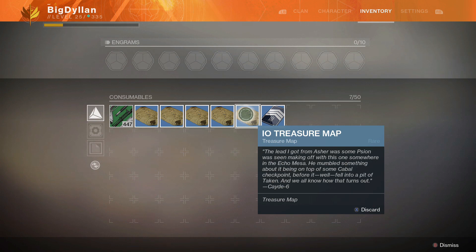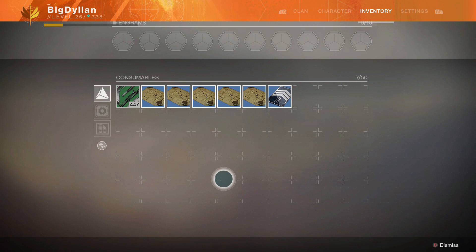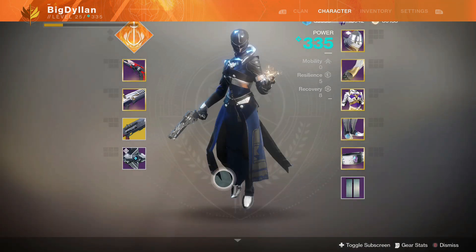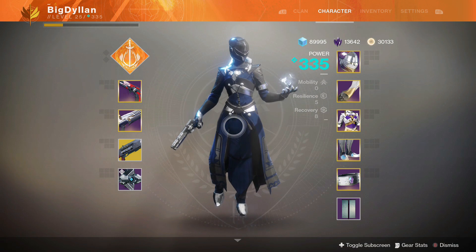I think Cayde-6's treasure maps work in the sense that if I hold on to them until the DLC launches, the loot rolls there and then from the chest. You can get exotics, weapons, armor pieces — all sorts out of Cayde-6's treasure maps. That's why I'm holding on to them. Hopefully it might work — I'm not saying it will, but if you want to hold on to all these treasure maps for when the DLC launches, do yourself a favour and just hold on to them. Hopefully I can get this to work, as I've been trying to find a way to prepare for DLCs in terms of saving something that gives you higher light level stuff.